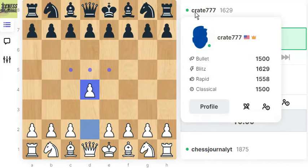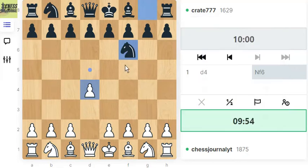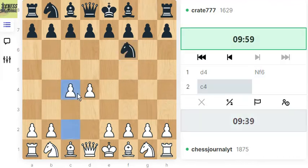Here on this Chess Journal YouTube channel. This guy is again an intermediate level player, as you can see from the stats. Against d4 they played knight f6, so I've been playing the London System for a while — let's play the main line today with d4 and c4.